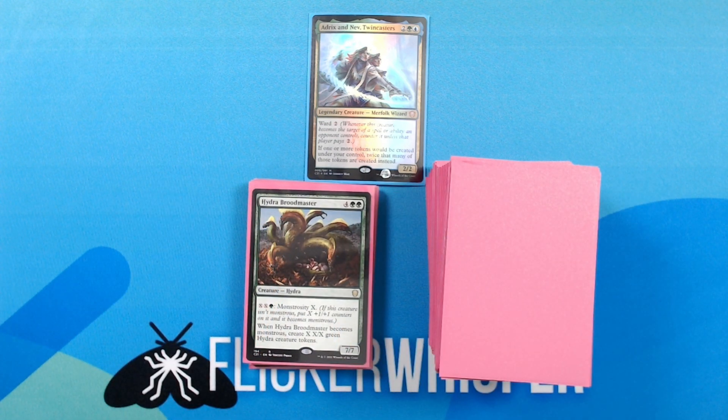Hydra Broodmaster — 4 green green for a 7/7 Creature — Hydra. X, X, green: Monstrosity X. When Hydra Broodmaster becomes monstrous, create X X/X green hydra creature tokens.